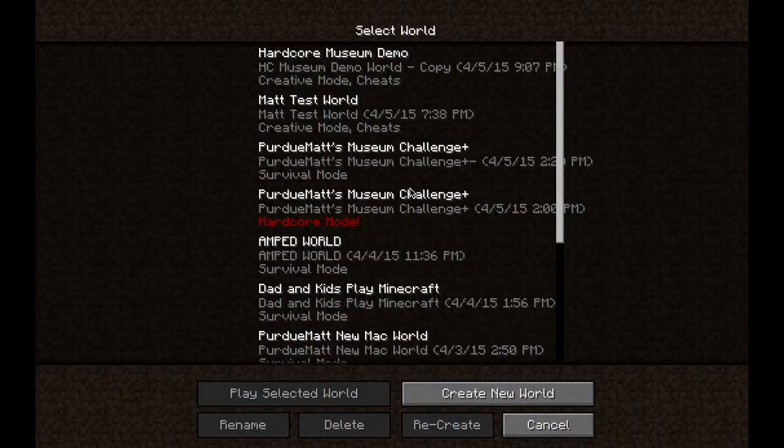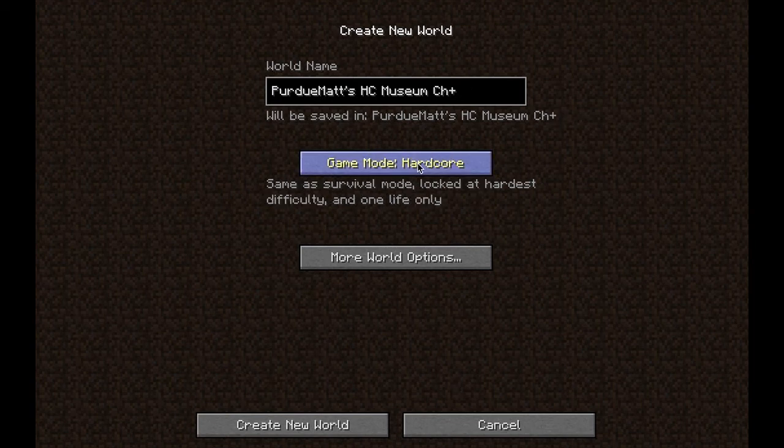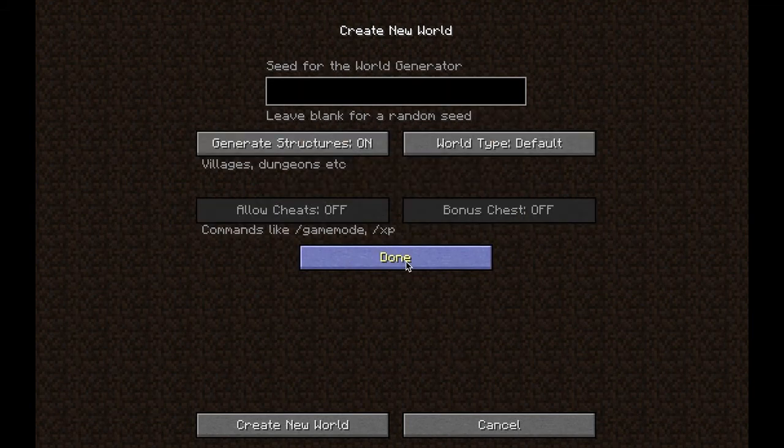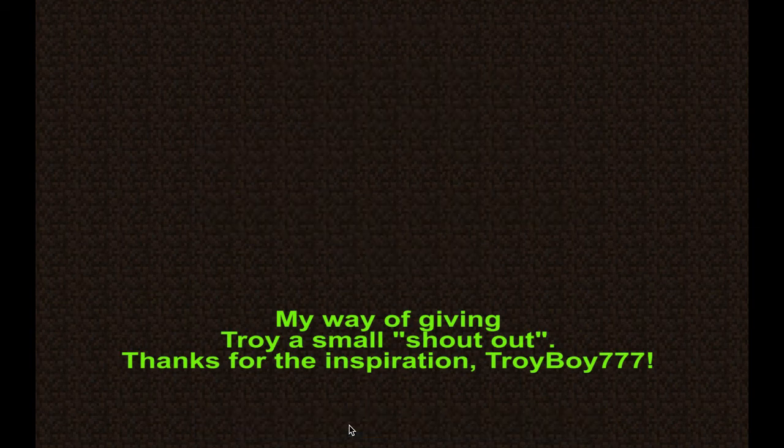So here we go, we're going to create a new world. Let's call this sucker 'Matt's Hardcore Museum Challenge Plus.' And we're going to put this over to Hardcore. Let's come up with a fun seed — 'That belongs in a museum.' All right, very good. Create a new world, let's go, let's do this.